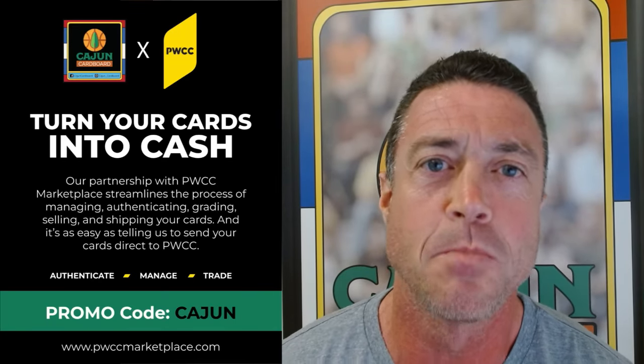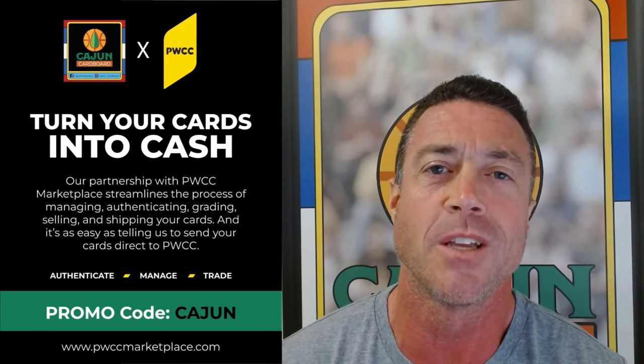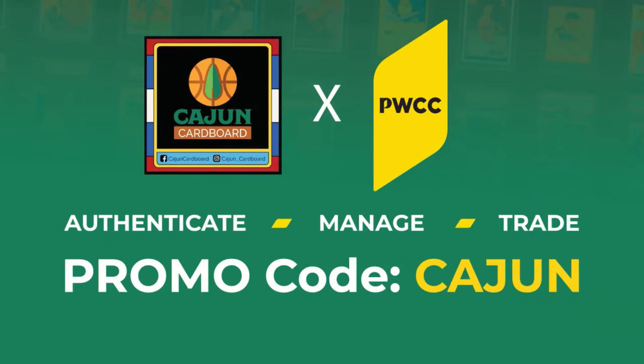PWCC is a great way to sell your sports cards. If you're looking for a way to support the Cajun Cardboard YouTube channel, consider using the promo code CAJUN — all caps, C-A-J-U-N — when you're selling your cards on the PWCC marketplace.